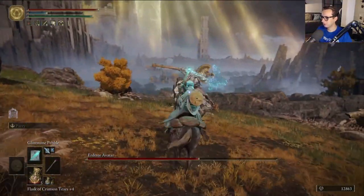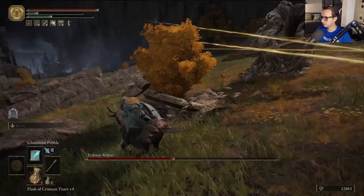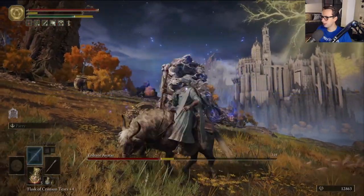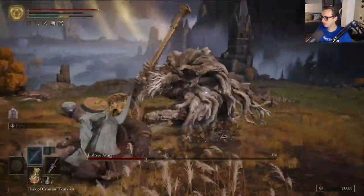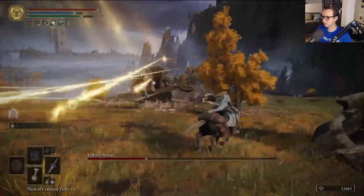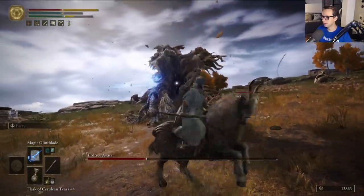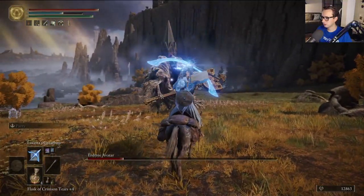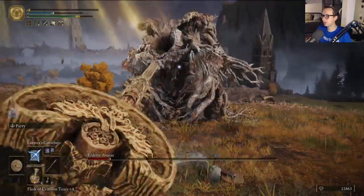Sometimes I'm reminded of why I hate these enemies. Maybe I'm putting that too harshly — Erdtree Avatars would be fine if there weren't like 20 of them throughout this entire game. If they showed up in a couple of places, make it into a nice little special fight, a bit of a callback to the Asylum Demon — I'd be like, hey, that's pretty cool. But they sort of overdo it with this guy, and some of the variants later on in the game get very, very annoying. And the stunlocks are incredible.